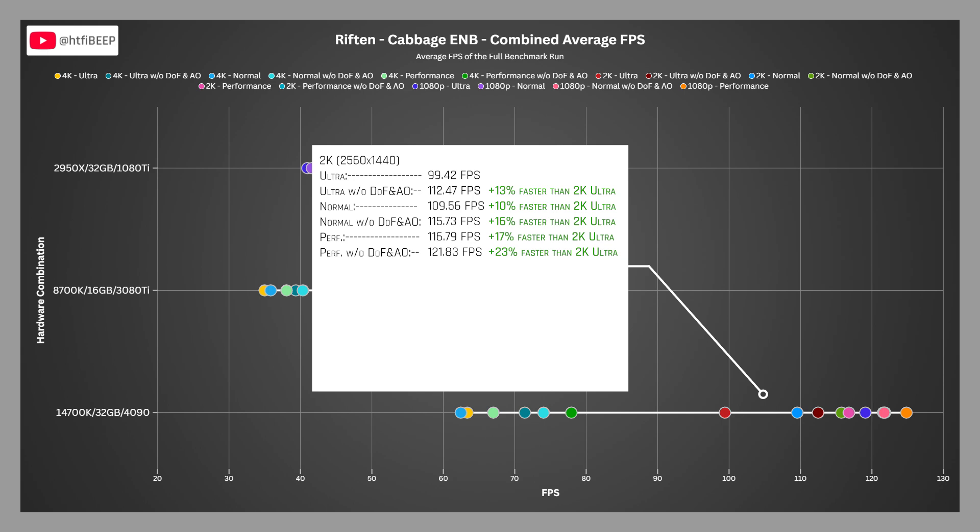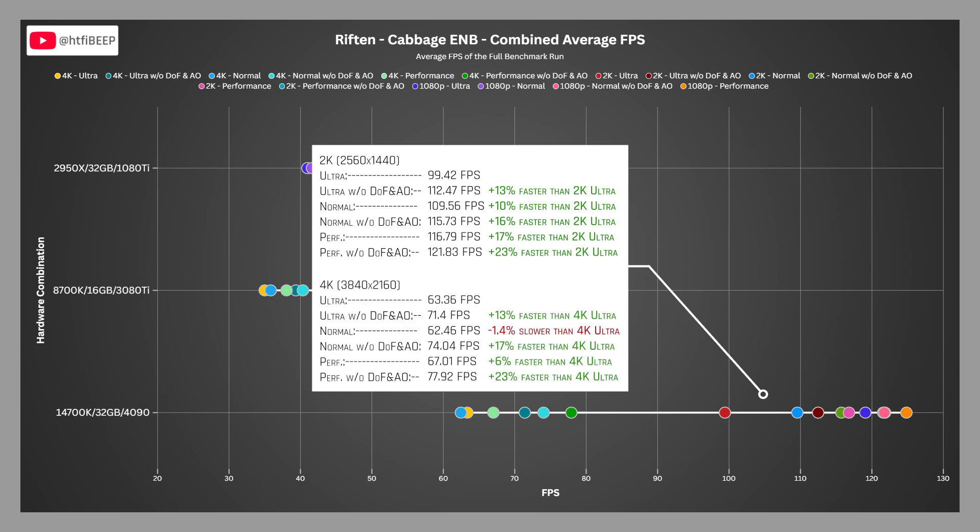For the 4090 at 2K in the Riften benchmark, normal is 10% faster than ultra, while the performance profile is 17% faster than ultra. At 4K, the 4090 scored 63.36 FPS on ultra, 62.46 on normal, and 67.01 on the performance profile — normal being 1.4% slower than ultra, while performance is 6% faster. I re-ran the benchmark five times to validate; both profiles took turns being roughly one frame faster, but normal was slower on three of five runs. Normal and ultra produce similar performance numbers in this benchmark.